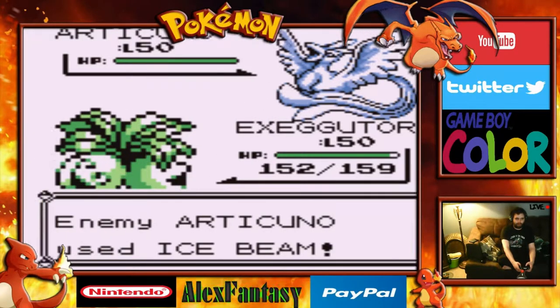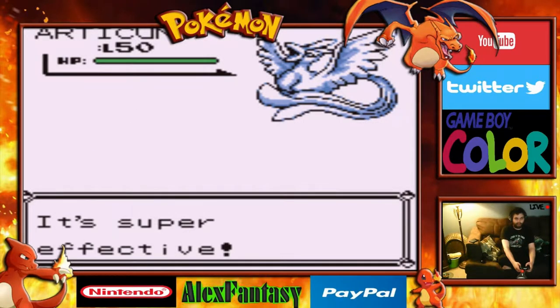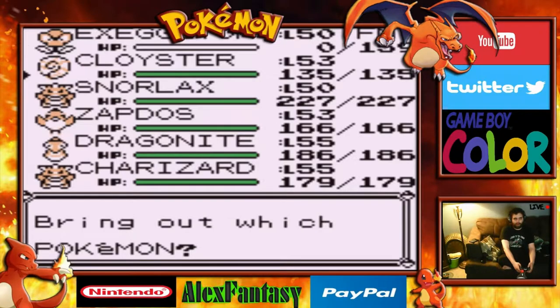Let's start off with Sleep Powder. Ice Beam — that's not good. A critical hit — no sleep powder is getting through. That is very bad indeed.